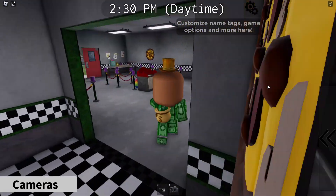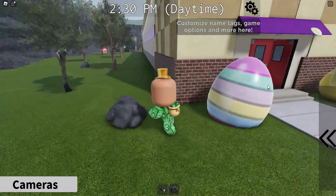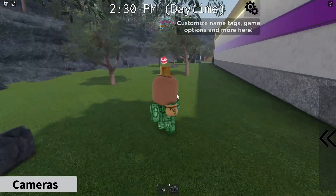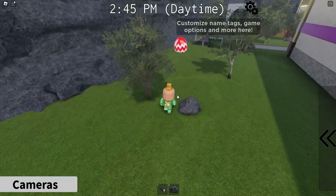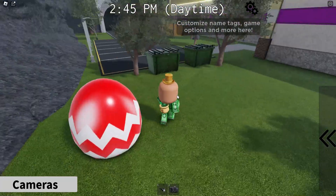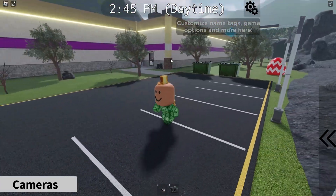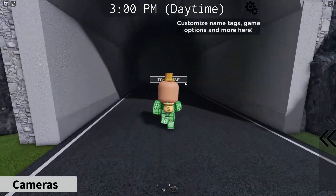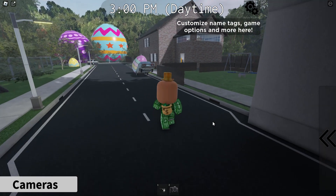Now we're going to go to the house. You go out here, you go over here. Oh, actually that might be one — let's check. Nope, not an egg. So we go to the house. You can either exit through the kitchen or the way I went. Let's go to the house.